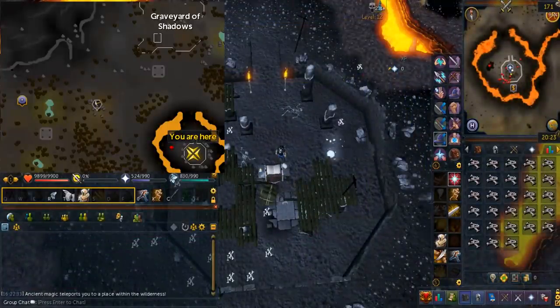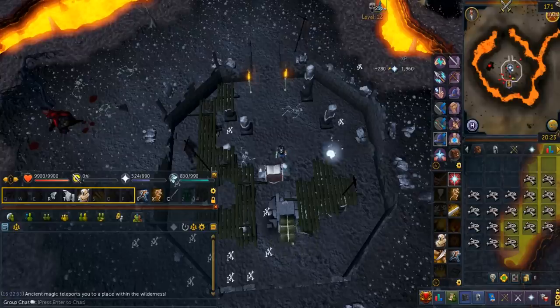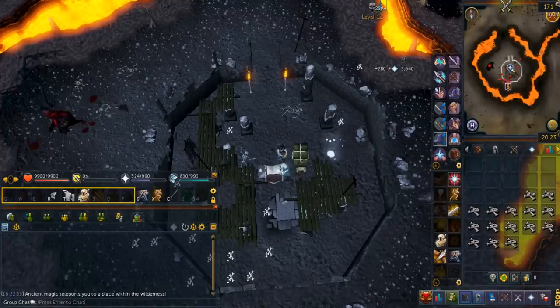The Wilderness Chaos Altar. It is located in the Chaos Temple, which is in level 13 wilderness, a little south of the Graveyard of Shadows obelisk. Using this, there are absolutely no requirements. Just like Gilded Altars, you'll right-click and offer the bones. You'll get 3.5 times the prayer XP, but it does not work on double XP weekend. There's a banker on the other side, and his name is Simon.